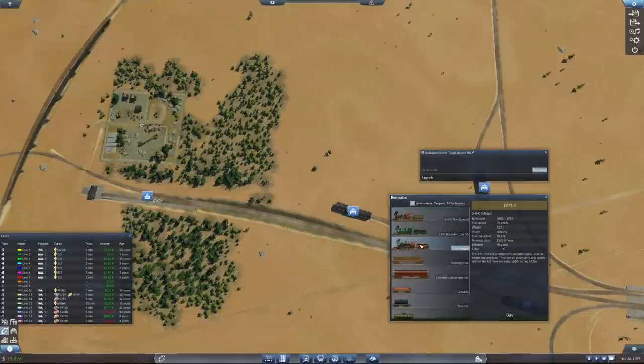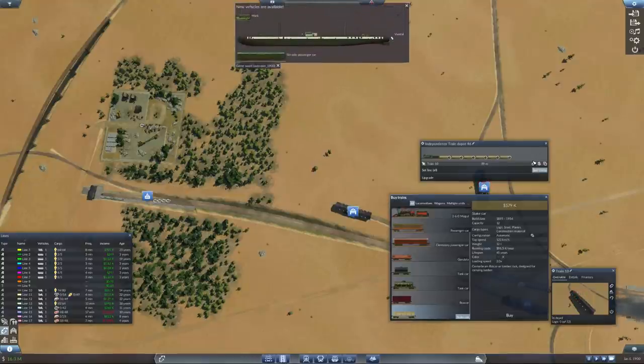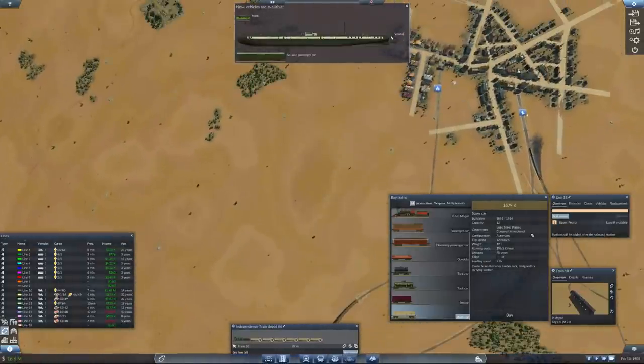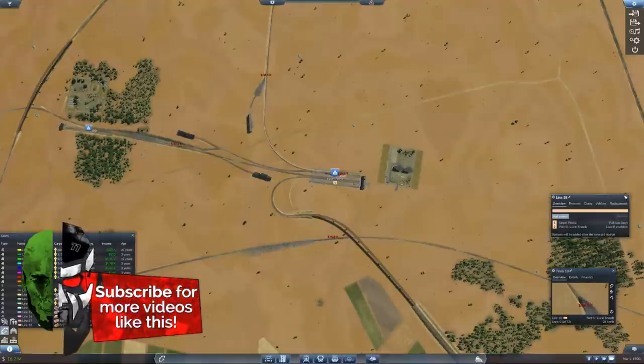That's so expensive, but I think this is the right choice here. Stone - that is construction material, 1, 2, 3, 4, 5, 6. There's a new ship and it looks like we need to do some upgrades. We're gonna set a new line from here all the way to there, and at the upper end you're gonna say fully load.